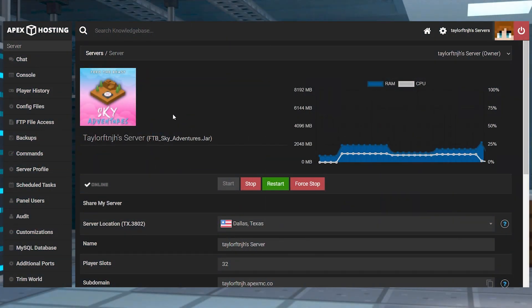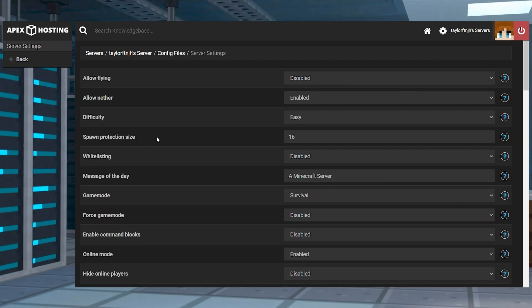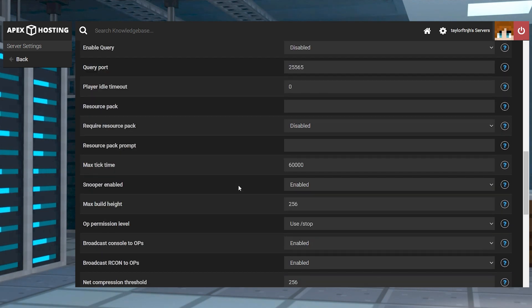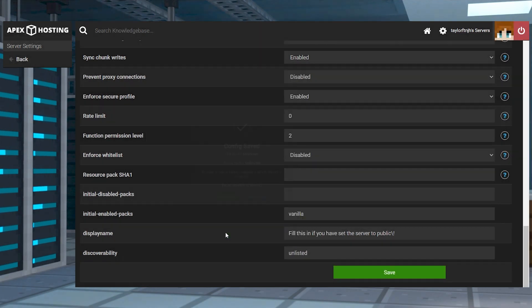From the Apex panel, enter the config files in the left-hand menu, and find and click on the server settings option. Scroll down and find the level type field, then change that text field to void and press save at the bottom of the page. Generate a new world when prompted, and then restart the server again.